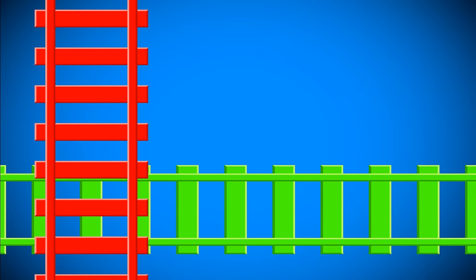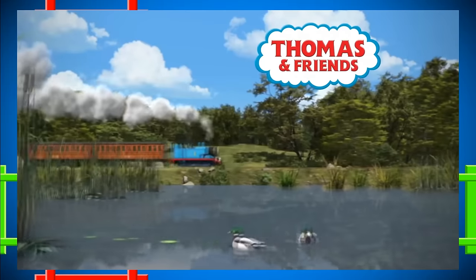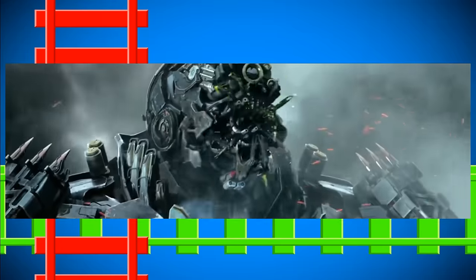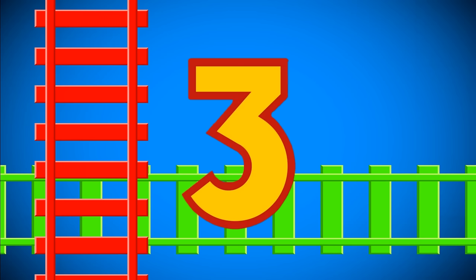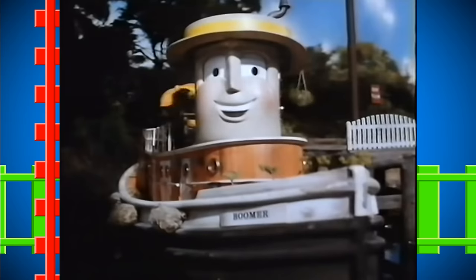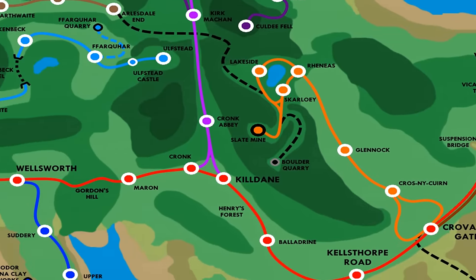Before we start, here are some things to note. Number 1: this is a map for my new book series — it won't work for the model series or the CGI series, and it might not even be perfect for the Railway series universe. Number 2: this map is my own headcanon, not meant to be the actual map of Sodor — check out Unlucky Tugs for a more accurate map. Number 3: you are going to see some similarities between mine and the Unlucky Tugs map. My excuse for this is the dude makes so much sense. And with that out of the way, let's start by taking a look at each line on the island.